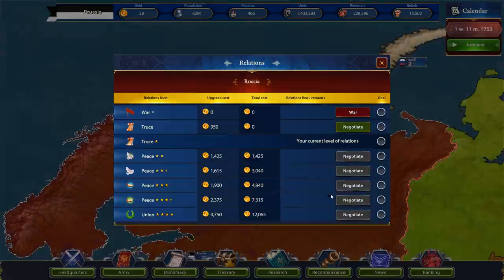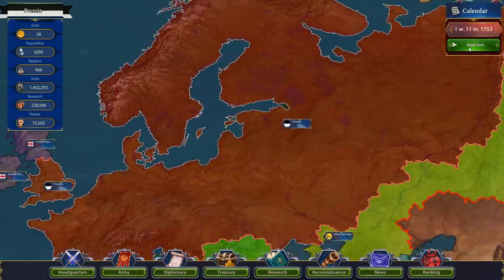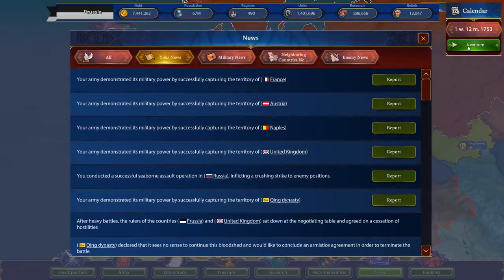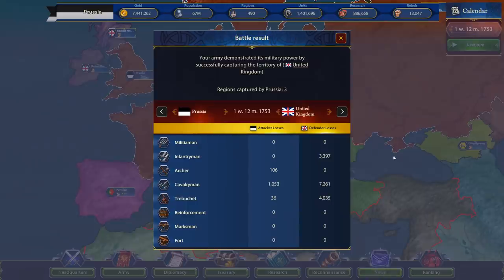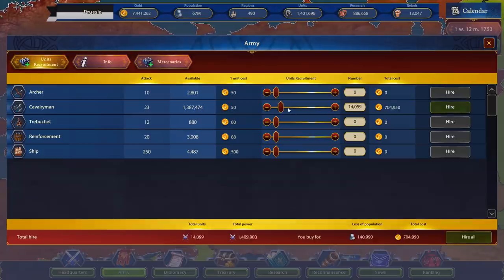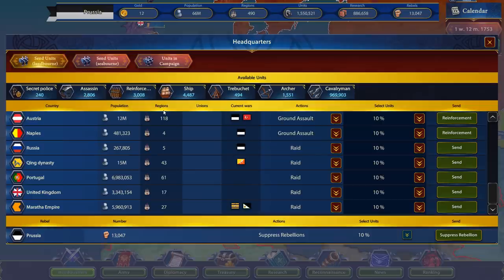One thing I'm not sure about: when we win a battle, it tells me we took a certain number of regions from the other nation. I don't know if that's a random number generator or if it's dependent on how much you are overwhelming the opponents. For example, we took two regions from France, two from Austria, two from Naples, three from the UK, and 10 from the King Dynasty this turn. Maybe when you are grossly overwhelming them you take more? If that's the case, then we should always be hiring a bunch more troops now that we've hit critical mass with our research. We don't want to spend any more money on research — instead, just focus everything on extra reinforcements so we can win huge swaths of land instead of barely inching forward.